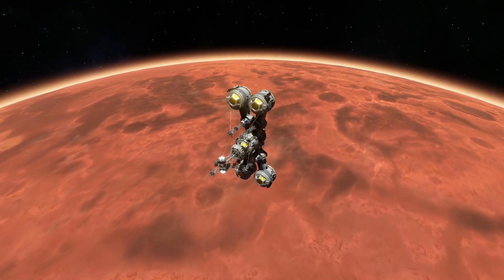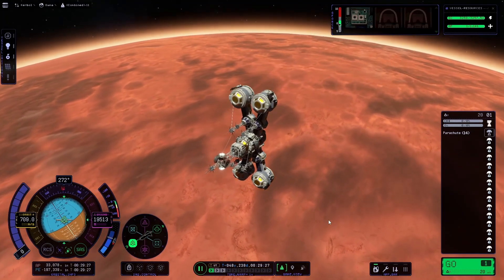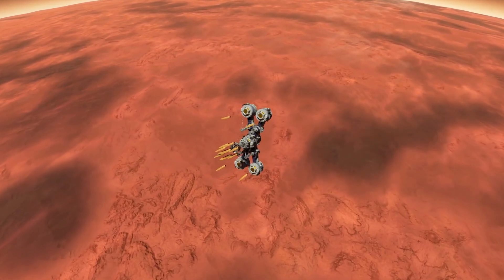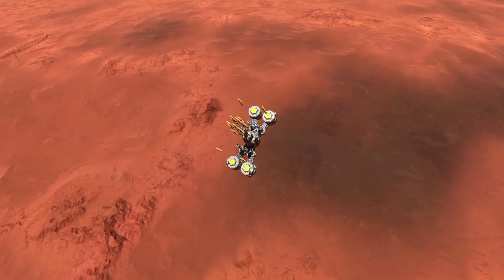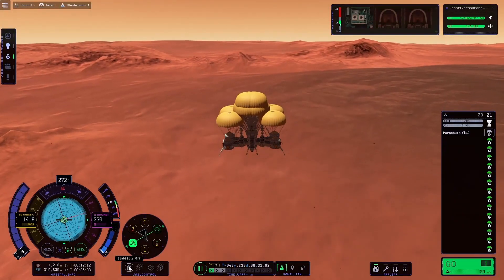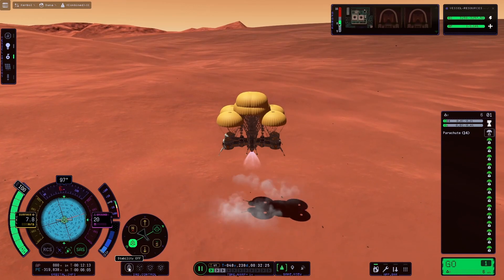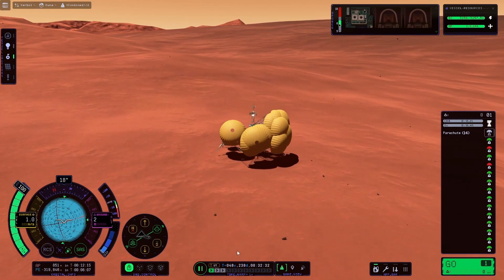We're coming in for our final descent with the base. I'm going to go ahead and open my parachutes a little early — I got them set with the action group. For whatever reason, when I deployed them using staging, the fuel vanished out of my fuel tank and I didn't have that last little bit of fuel that I needed. As you can see, I only have 20 meters per second, but it ends up being about perfect. We're going to bring her down nice and gentle, as gentle as we can — and our legs are still attached, so we're going to call that a win.